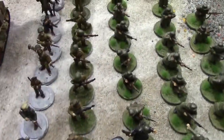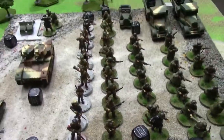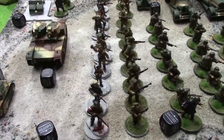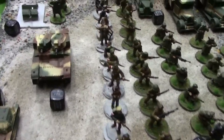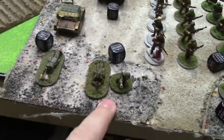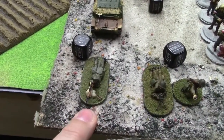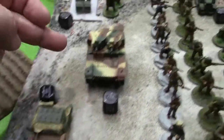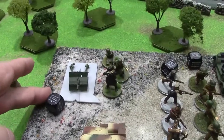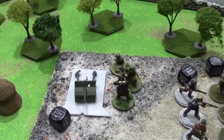This is the KOP section - a nine or ten-man squad with a BAR, regular. That unit is the Border Protection Corps, whereas this is the National Guard troop that's going to be inexperienced and they just have basically 10 rifles. We've got a regular Polish light mortar, a veteran marksman, a regular TKS with a machine gun, a regular Vickers six-ton with two machine guns, and a regular anti-tank Bofors 37mm anti-tank team.